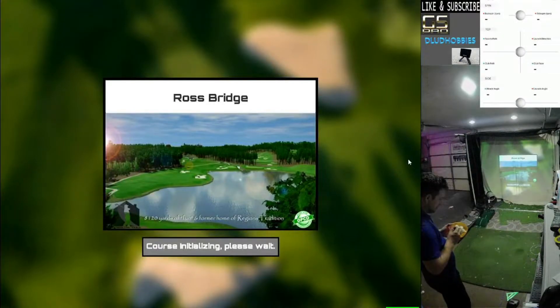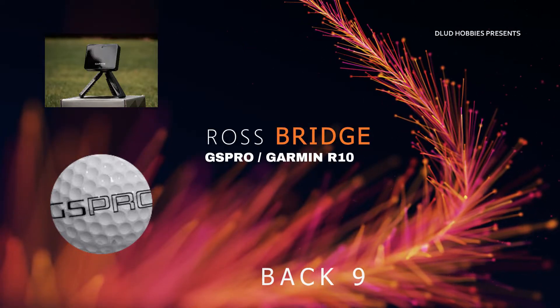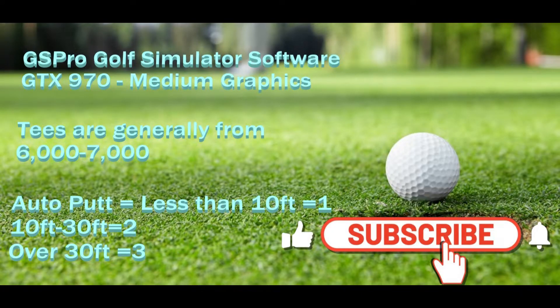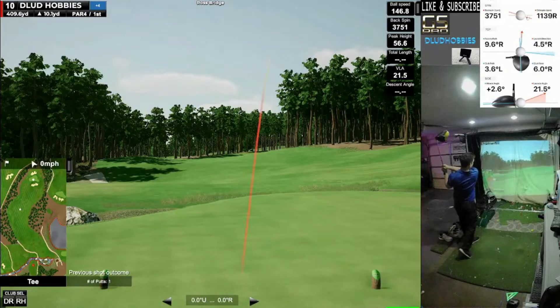Alright, we're here for the continuation of Ross Bridge. We are on the back nine now, playing GS Pro Auto Putt with a Garmin R10. These tees are right at $6,500 or something like that, or the green tees, maybe $6,300.